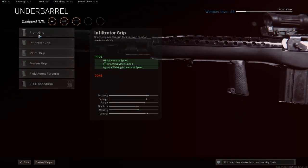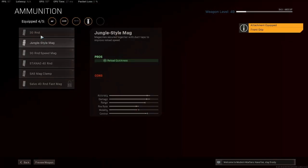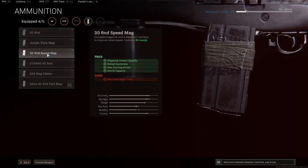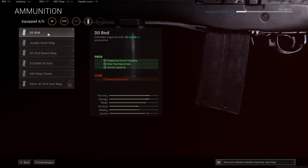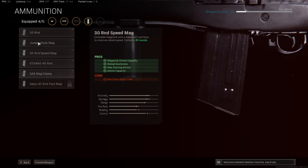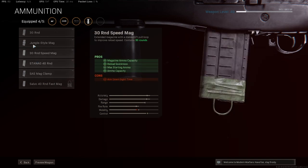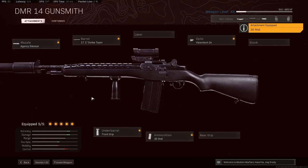For the underbarrel, go with one that reduces horizontal recoil, because there's a bit of side-to-side sway and once you start tapping your trigger fast it'll get in the way — best to control the horizontal recoil. Then go with the 30-round mag. You can also go with the 30 Speed Mag but that has reduced ADS and honestly the reload is pretty fast on this gun so you don't really need it. You can go 30-round, 30 Speed, 40-round, or 40 Fast Mag — basically anything other than the 20-round default. I'm going to roll the 30-round mag.